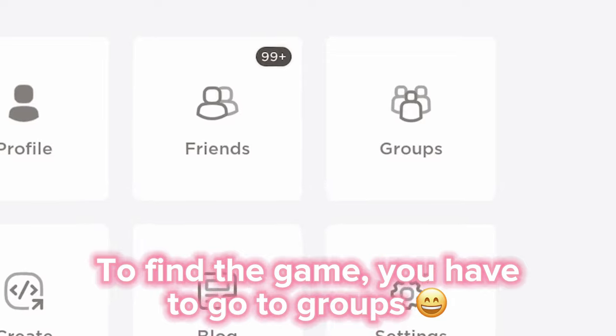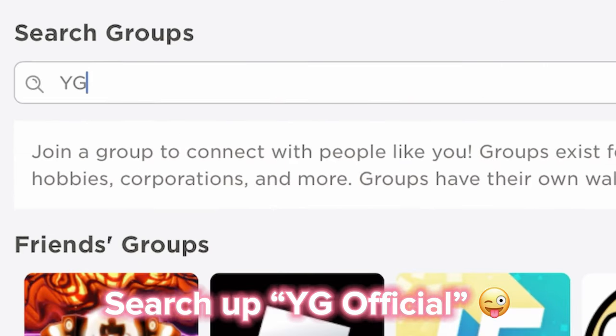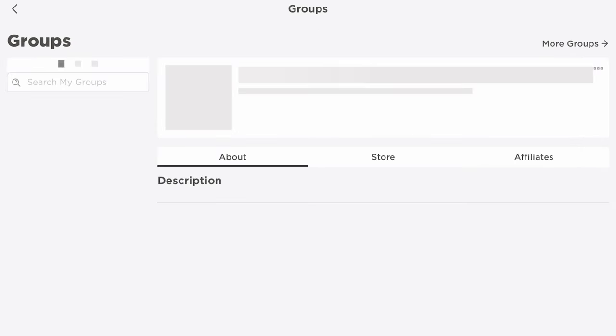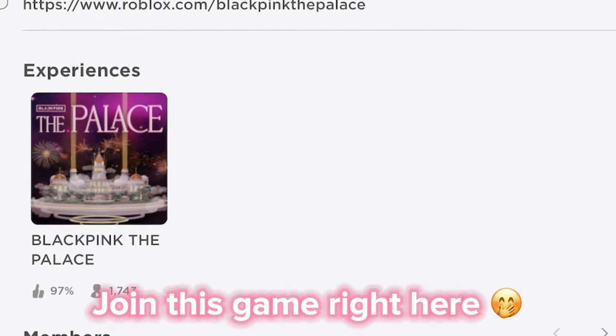To find the game, you have to go to groups and search up YG Official. Click on the first group and join this game right here.